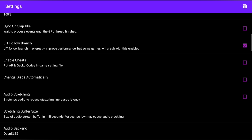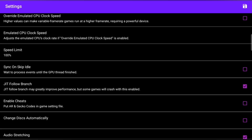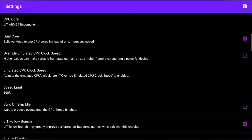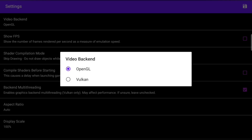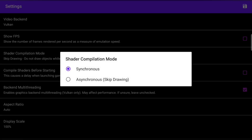Audio stretching — like I said, I'm going to go through this really slow. We're going to go back and go to Graphics Settings. Under Settings, Video Backend — it needs to be Vulkan open. Shading compilation mode — the next one here — we need to change this to Asynchronous.